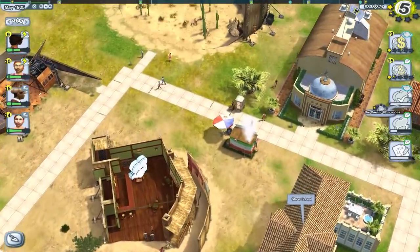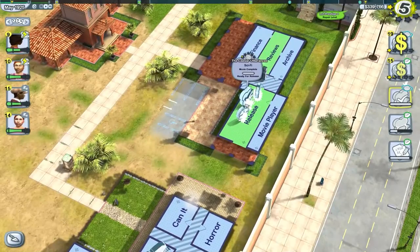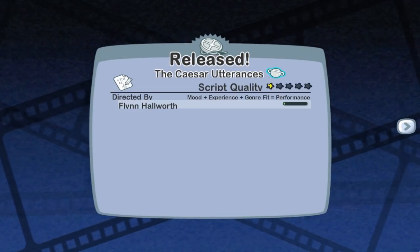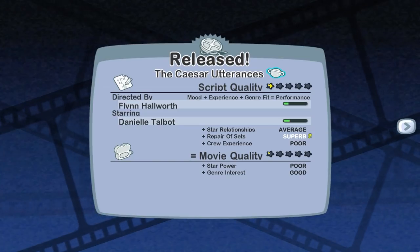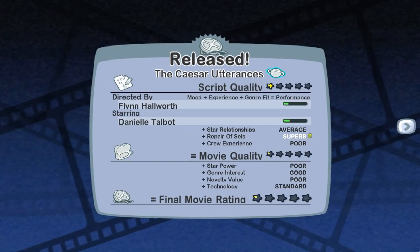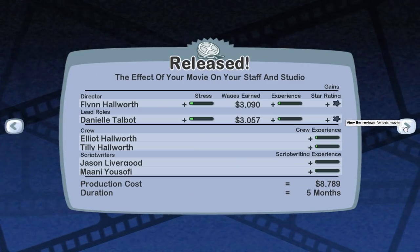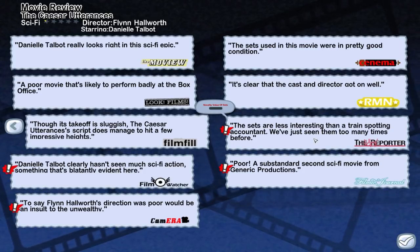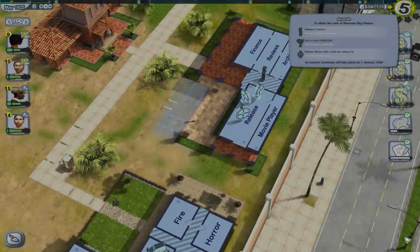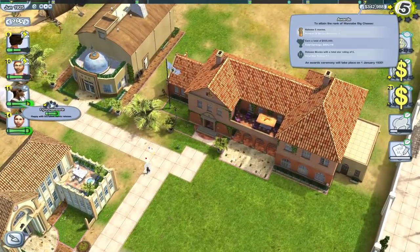The Caesar Utterances is ready to release. Script quality is four-fifths of a star, movie quality is one-fifth of a star, overall release is one and one-fifth stars. Five month shoot, eight grand. The review says 'the sets are less interesting than a train-spotting accountant.' To be fair we did shoot back-to-back on the same location. But we've released five films, so we've leveled up a little bit — that's good.